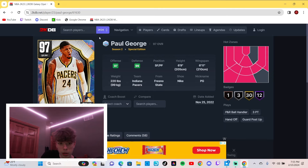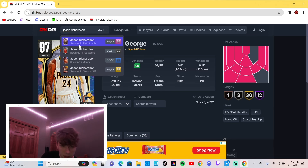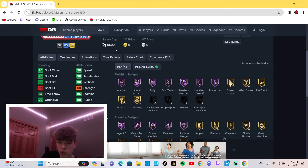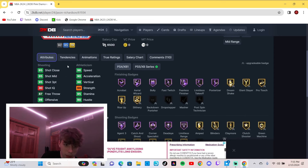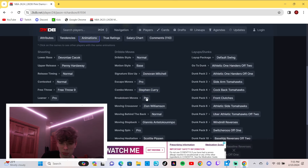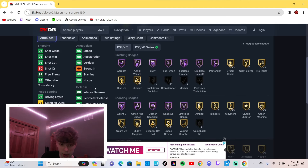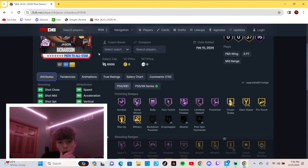Let me talk about this Jason Richardson card we got today. They're doing good with the free cards again with Jeremy Lin and Joel Embiid. His jumper's pretty good, I'm not gonna lie - his jumper's really good. But his dribble style is normal. He's got 95 three-point, probably 99 dunk, 99 driver dunk for sure.